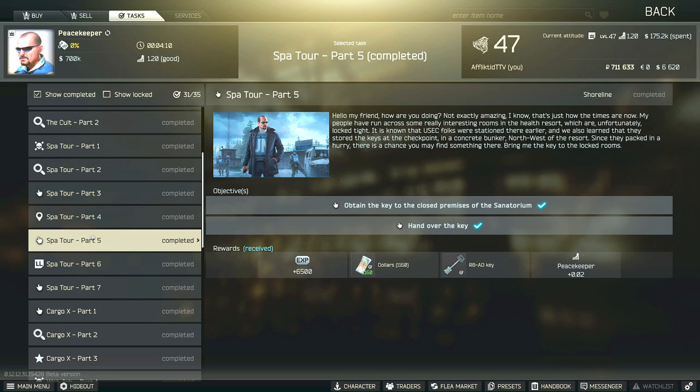This is the Peacekeeper Task Guide for Spa Tour Part 5. For this task you have to obtain the key to the closed premises of the sanatorium, which is located in the north bunker. Then you have to survive and extract and hand over the key.